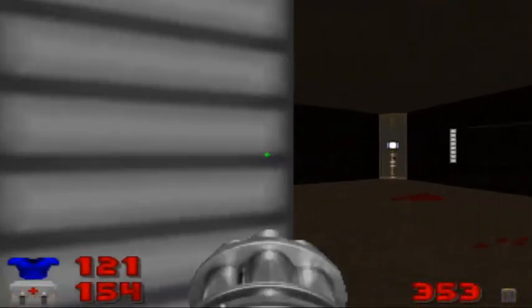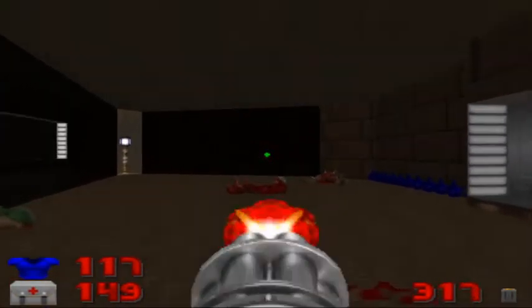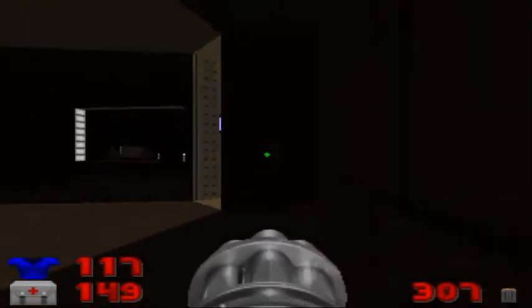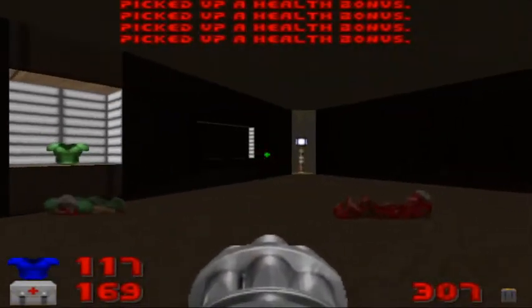Let's whip out that chaingun and blast some baddies here. We've got 4 imps and 2 gunners, roughly split on each side, and once they're dispatched, go ahead and grab the health bonuses. There's probably about 18 or 20 of them.